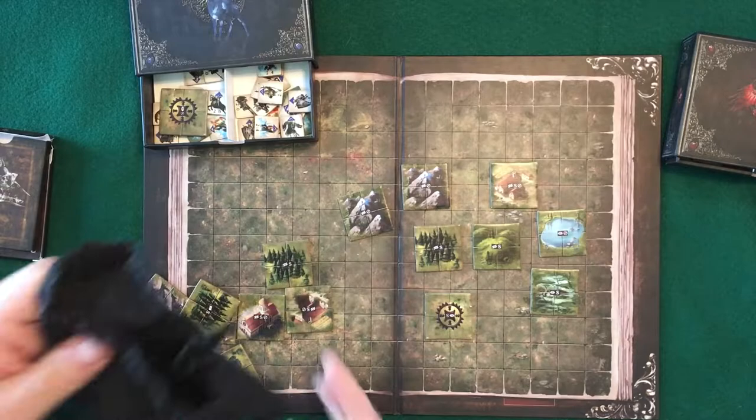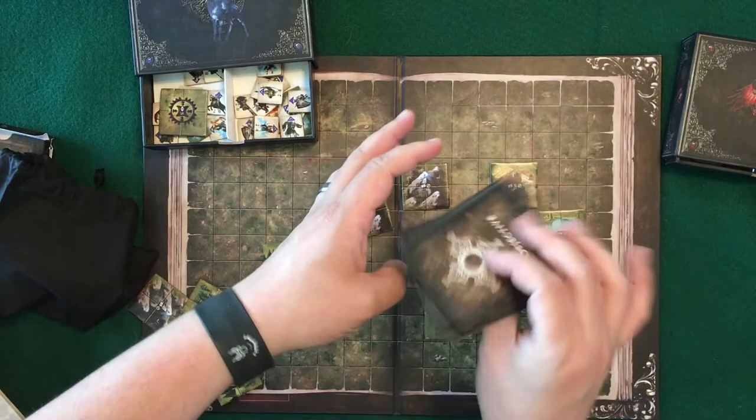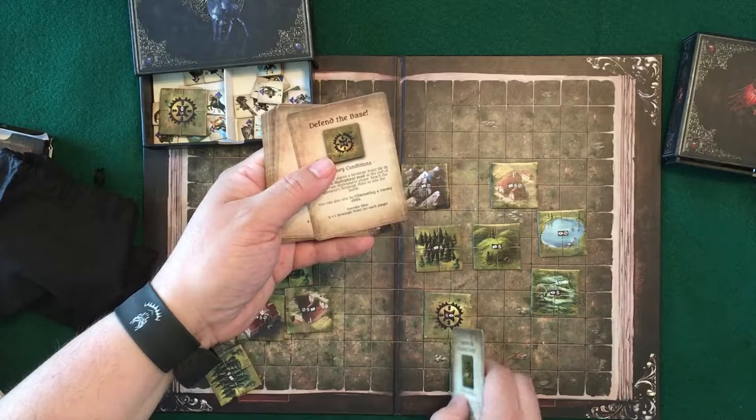All right, so I'm back. I've cleared off some of the units here. I'm going to show you what was in this sack — these are the different terrain tiles. You'll have terrain tiles that pop up, and the objectives will tell you how many terrain tiles you're going to get in the game. Each player gets so many. Like this one — you defend the base — each player gets two terrain tiles plus one strategic point.